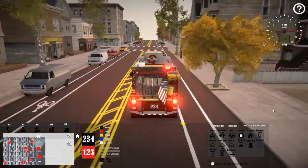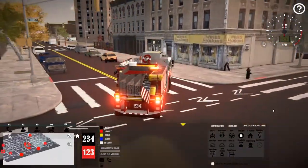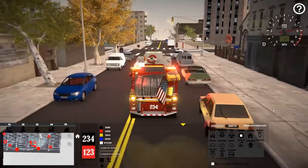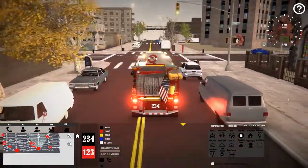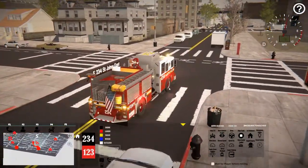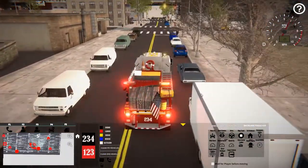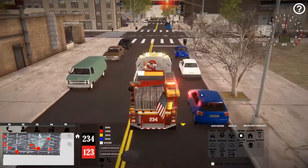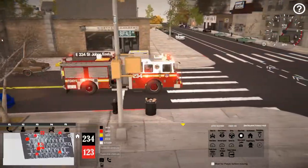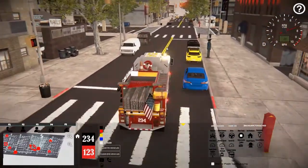All right, here we go, swing us left. I've watched several videos on YouTube of riding along with a ladder — it's really cool to see that, to ride along in the actual truck. It looks like it's going to be on down a little bit, hard to tell. I see smoke and fire most definitely — I think the next street down. This looks like it's going to be a really big fire.